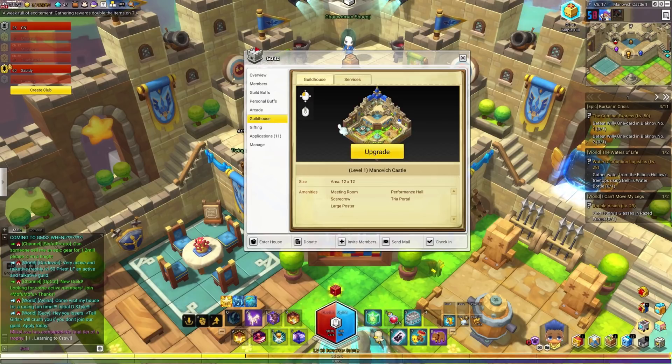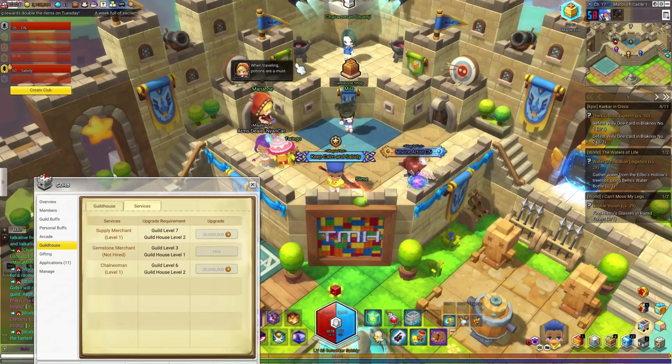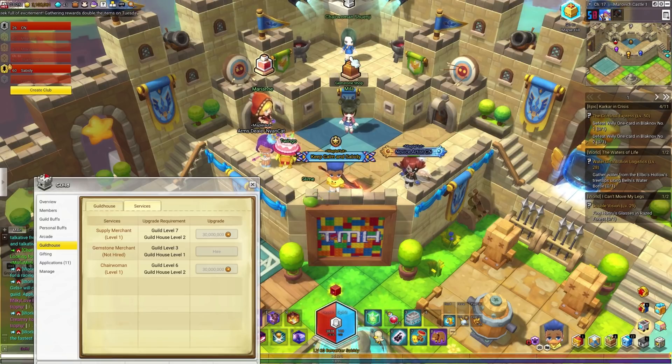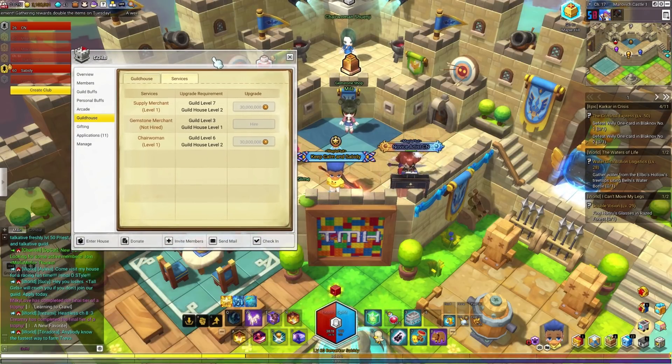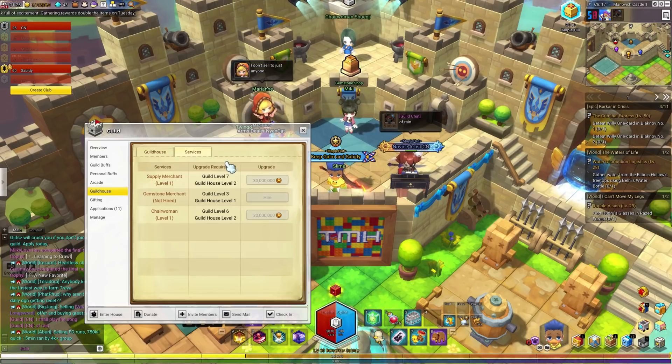Inside the guild house tab, this is where it shows all the different information about our guild house. It's currently level one — we have the Manovich Castle, which is 12 by 12 in size, along with the different amenities we have. Over in services, this is where you hire the different merchants inside your guild house, which are currently these three NPCs: the gemstone shop, the supply shop, and the chairwoman, who gives us our daily guild quest. As your guild levels up and you earn more guild funds, you'll be able to purchase higher-level and different merchants.